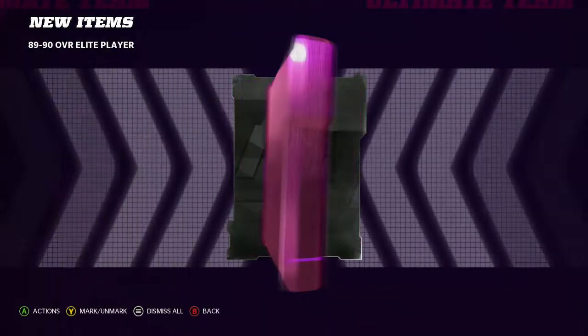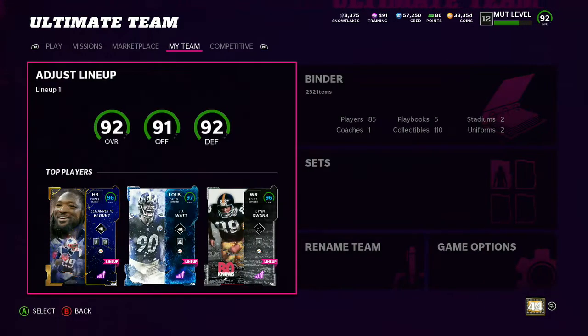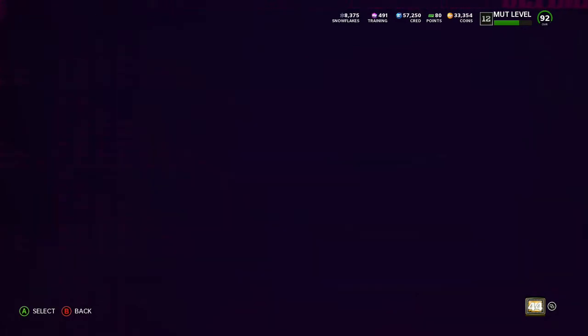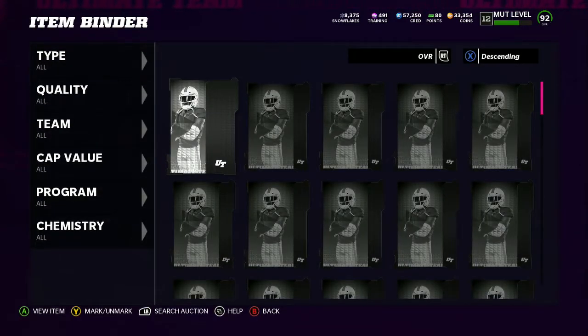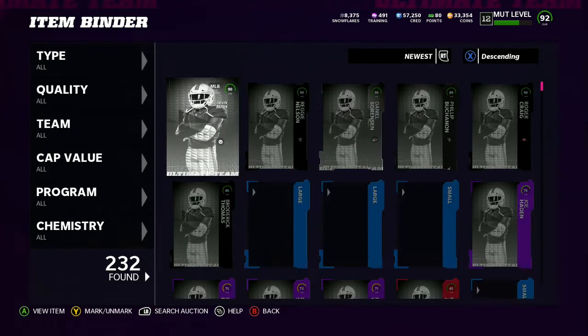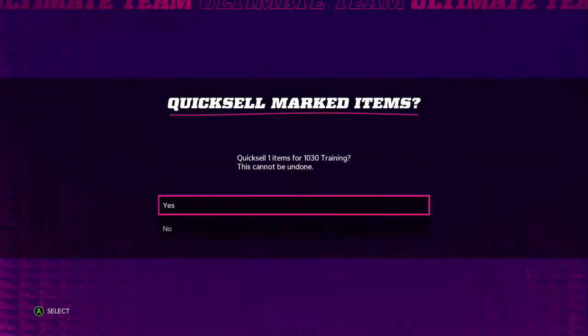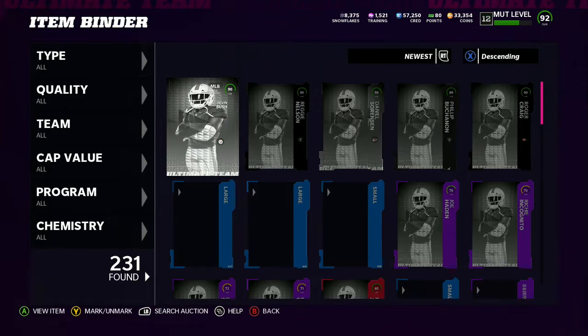Last pack — and another 90! We go four for five. It's Devin Bush, a Steelers player. So we were spending about 45 to 47k on these packs. I got an 87 for 10k one time, but usually they're 15k, 14k, 16k. 16k flat and under is probably the best price, so we're clicking until the 86.